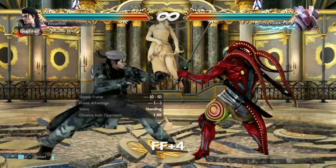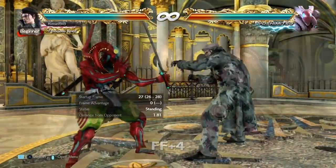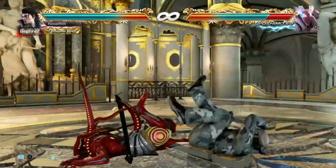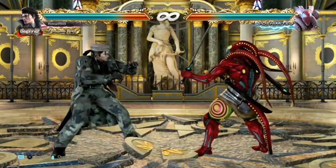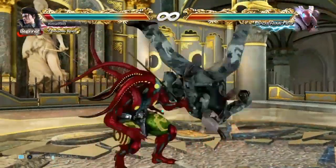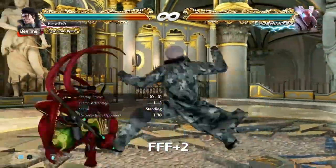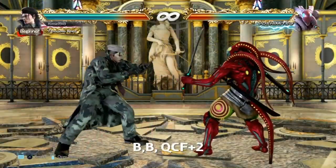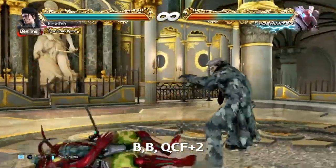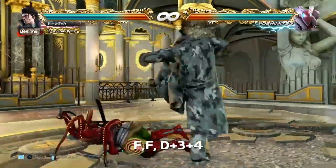But we do have some mids. One of them is FF4 — this is neutral on block and also hits people on the floor. But side rollers will escape and wake-up kicks will interrupt. An alternative is running 2. This still gets beaten by wake-up kicks and doesn't hit people on the floor, but it does give you more plus frames on block. If you get a hard read on wake-up kicks, the best thing is probably to backdash and whiff punish. If you get a hard read on idlers, the best thing is to dash into stomp.